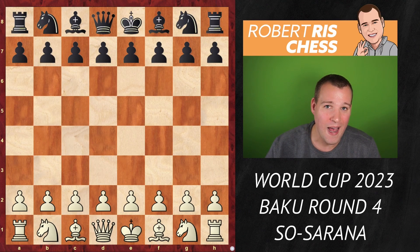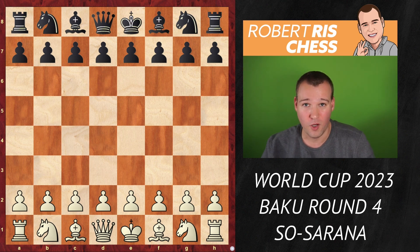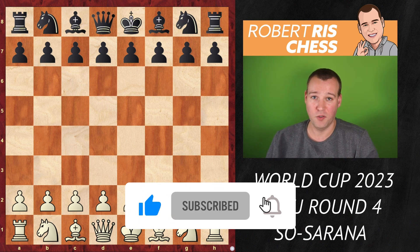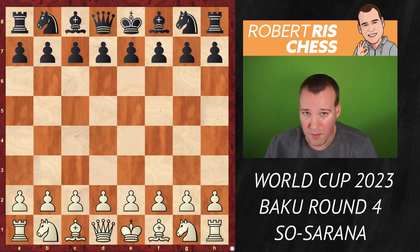In this video, I'm going to show you the highlights of the game between Wesley So and Alexei Sarana, played in the fourth round of the World Cup. We get to see a fantastic attack. It also shows you that if you're not afraid and you just dare to play your own game, you can get the most out of your position.